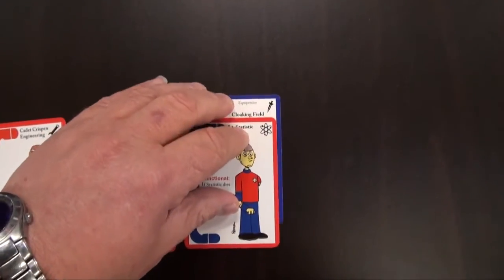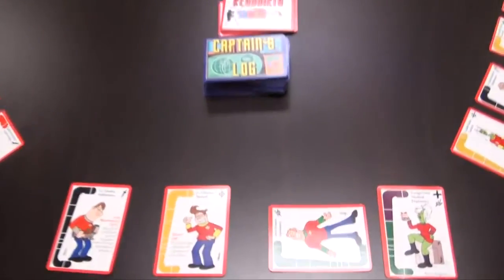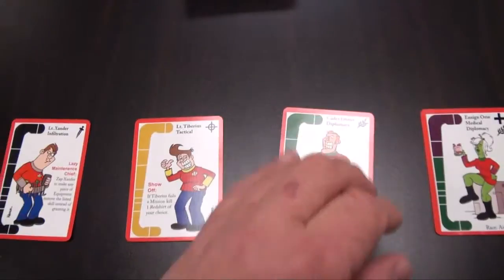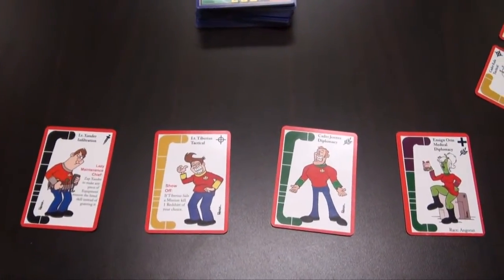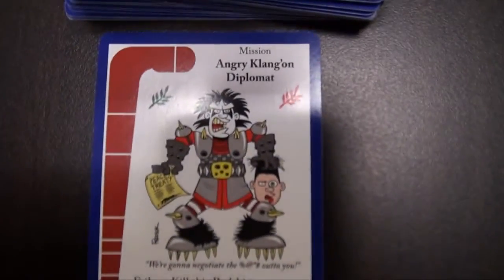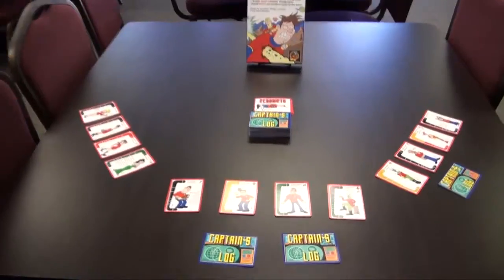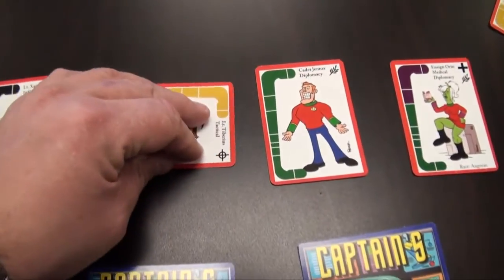Finally, equipment cards give your red shirt skills. They may be played by you, or your opponent may play them on your red shirts. During your turn you first unzap — a card that has been zapped has simply been turned sideways from being used on a previous turn. Other card games just call this tapping. And then you can play cards. You can play mission cards on any player including yourself that doesn't already have a mission. You then choose which red shirt you want to go on the mission and zap it, or turn it sideways.